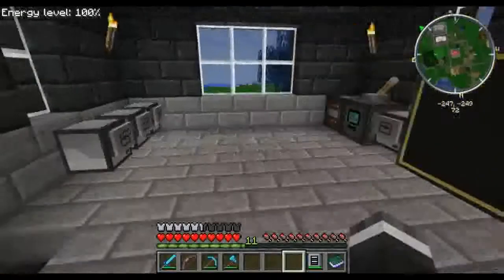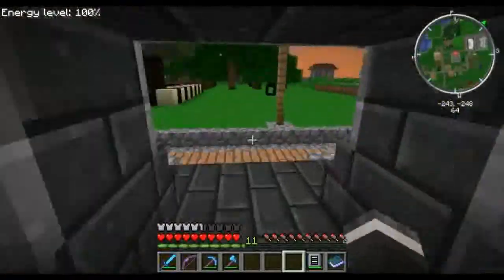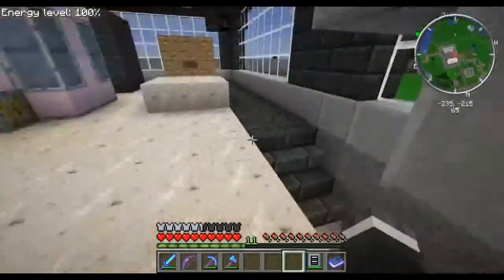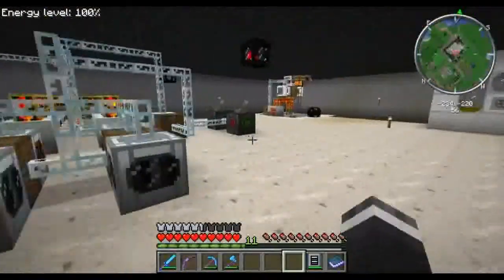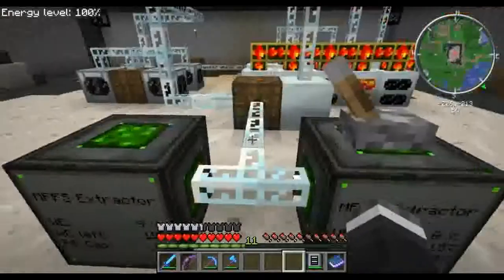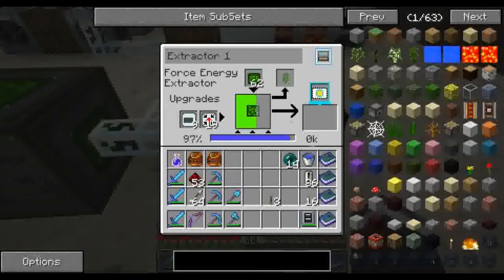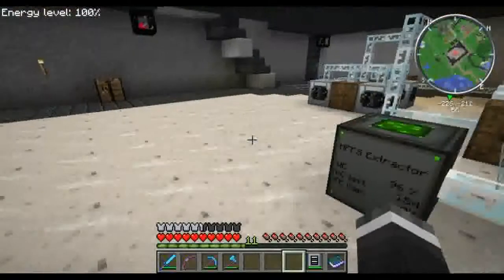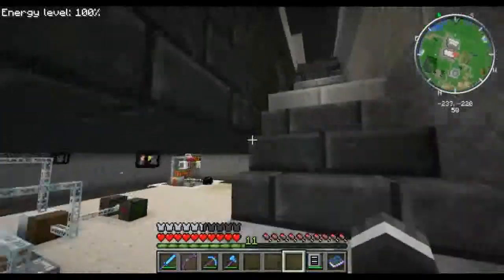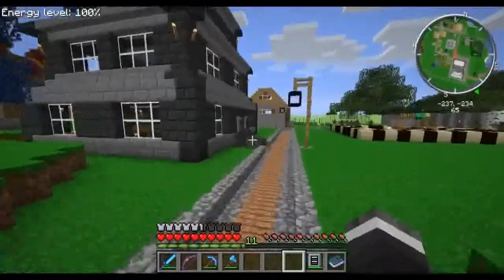We just got to wait for it to gain more power, which means maybe we might need to go back over to our lovely base here. Let's check on our extractors — still going, still going. We'll let that process and come back to it momentarily. This should help keep at least some of the bad animals at bay.